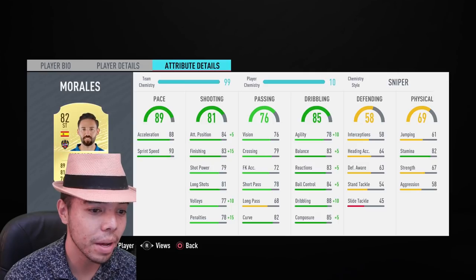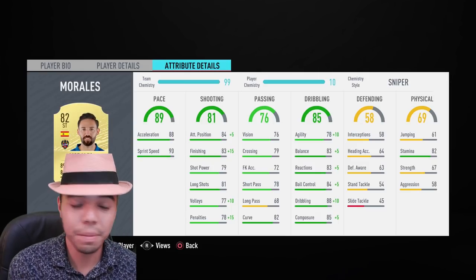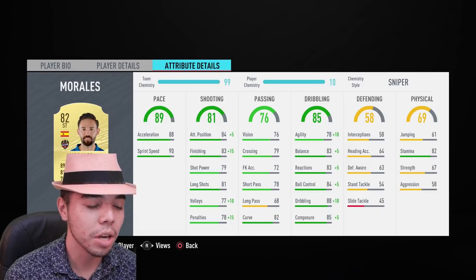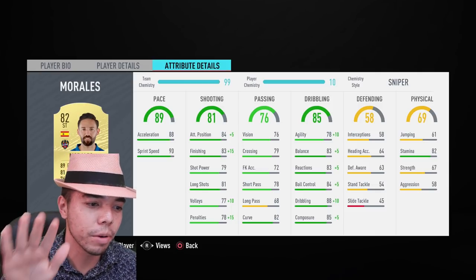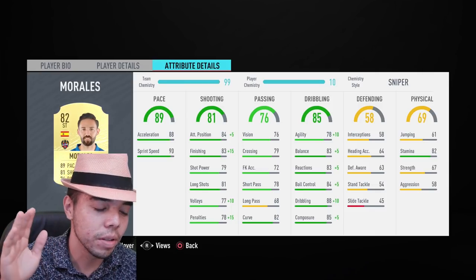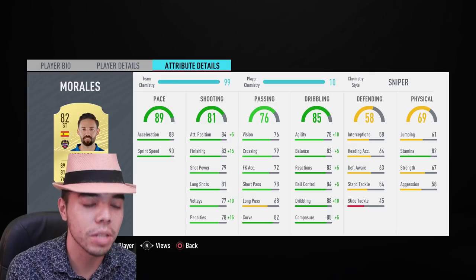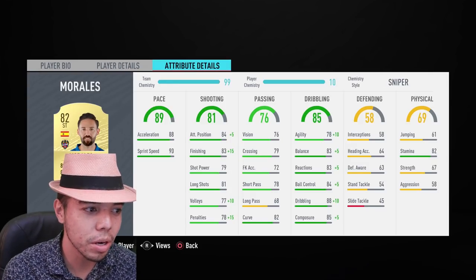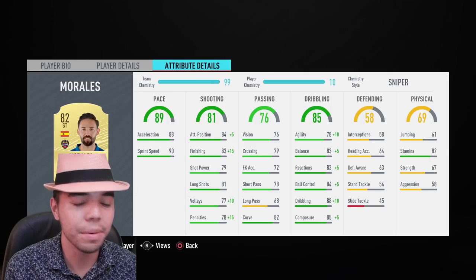88 agility, 88 balance, 88 reactions, 89 ball control, 98 dribbling, 90 composure. Usually with someone like this, he might have really good pace and pretty good shooting, but shot power is a little low — 79. For near-post finishes you might want it close to 90, and Sniper doesn't really boost that. But 90 composure on a 6.5k card, plus 82 stamina as well.